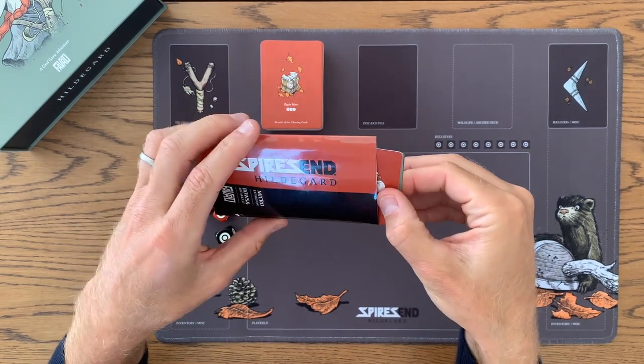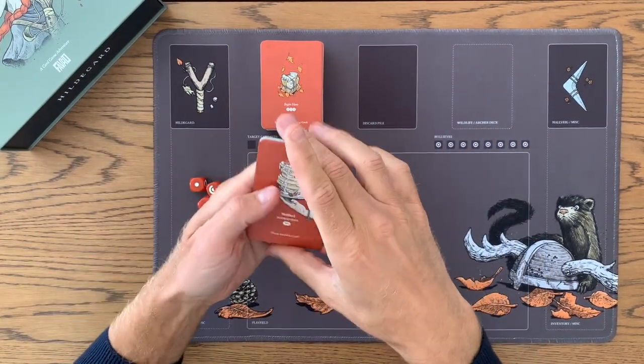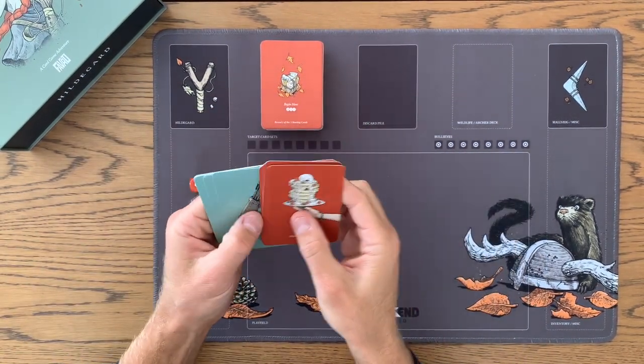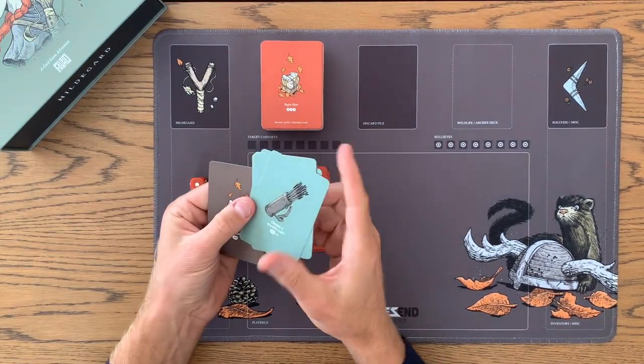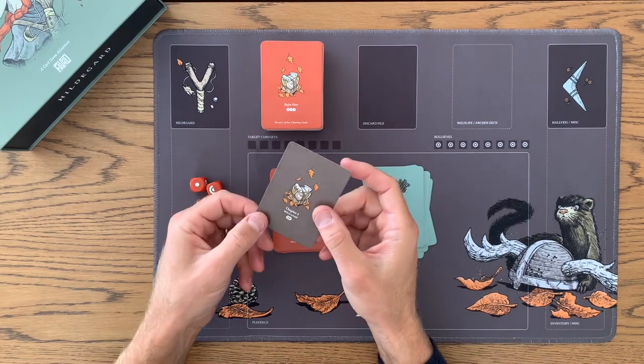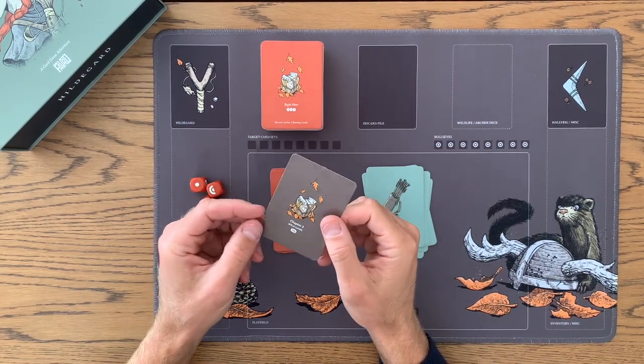With the packaging, it'll look just like this. It comes with an instruction card and four cards for Chapter 1, an instruction card and four cards for Chapter 4, and then one additional card that I put in at the very last second for Chapter 2.